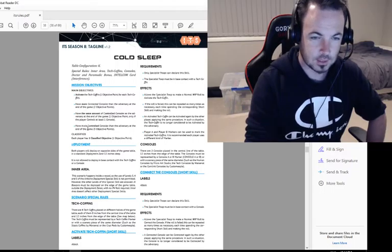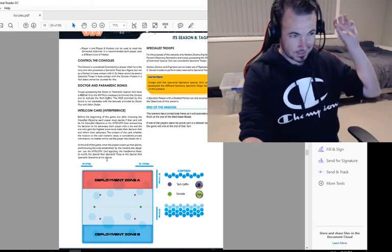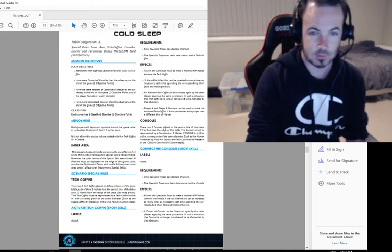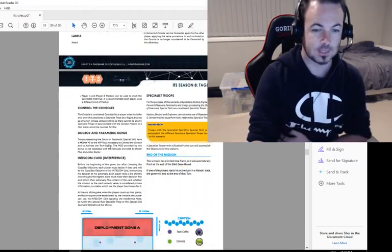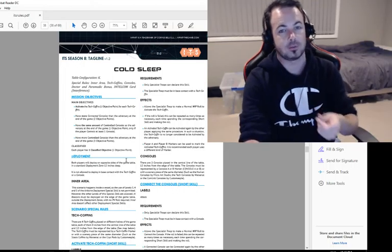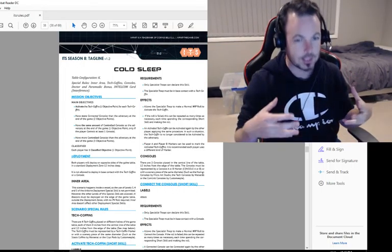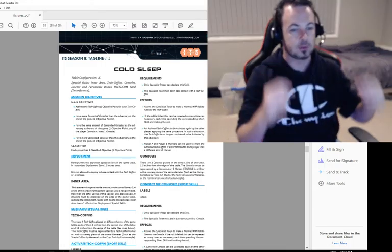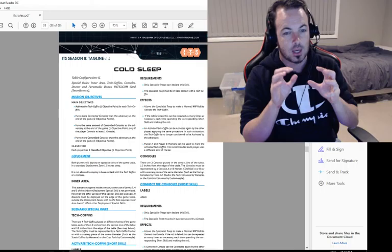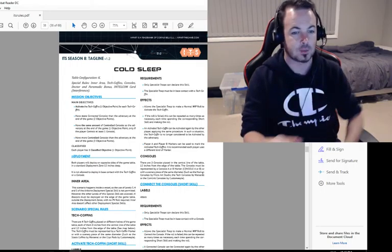You also get three objective points if you have a controlled console, which means you've actually got a guy sitting next to it at the end of the game. So that's the bulk of the points, the lion's share. But Intelcom is active in this mission, so if you've only got one specialist standing next to an objective, they can Intelcom that guy off it. So to win this, going second really helps, because you can move onto one of the consoles, connect it, even if the other guy's got the other one, have maybe two specialists in base-to-base contact with it, and end up getting three points out of that.